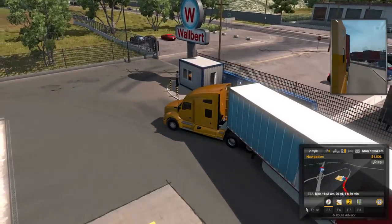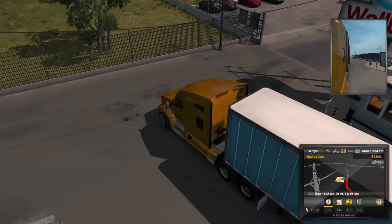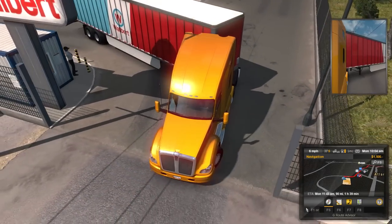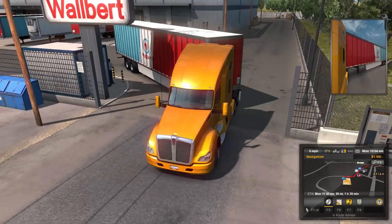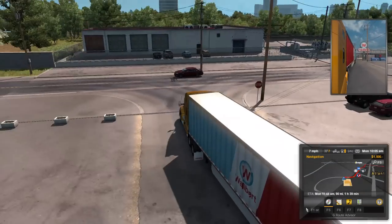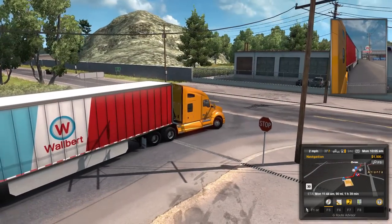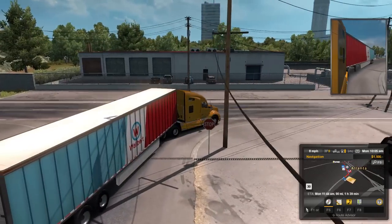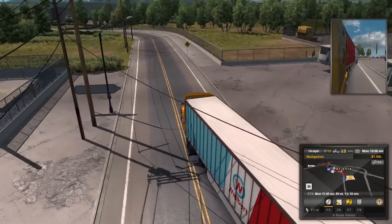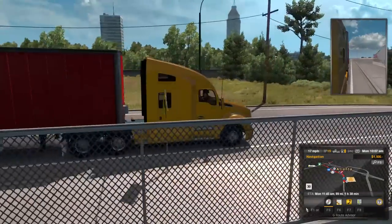We're going to have to make this an interesting turn. I feel like it would have been better if we went right out of the depot area instead of going left. We can make it, it'll just be tight. This trailer is so light compared to a lot of things I've recently hauled — one of the lightest things I've ever hauled. I mostly do the heavy haul stuff. That was really close to a wreck, but we'll move along past that.